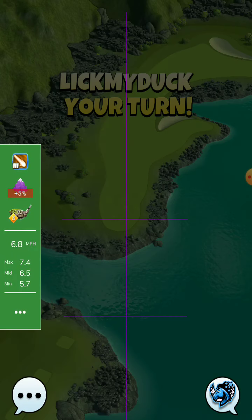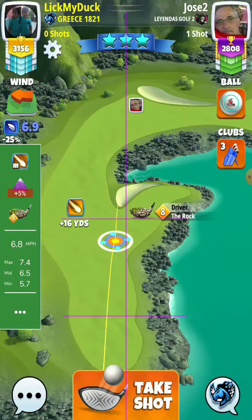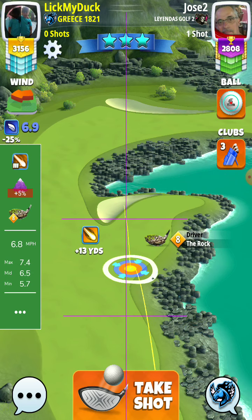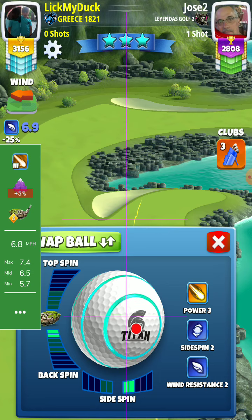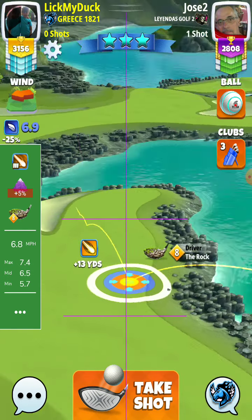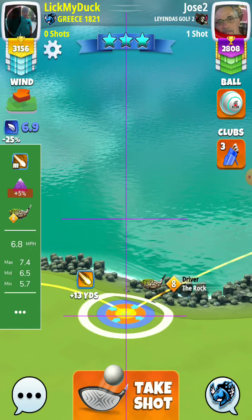Let's see what he will do — the opponent with Apoch4 ball, because with the Titan it was the same. So I will go red ring by the rough, two back, two right, 6.9... it is 7.4.